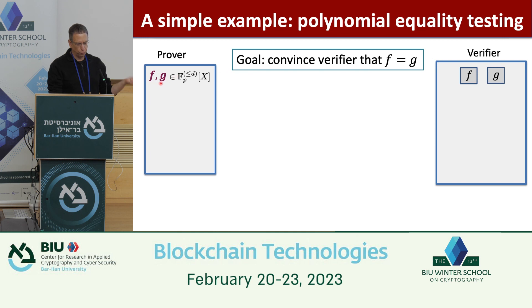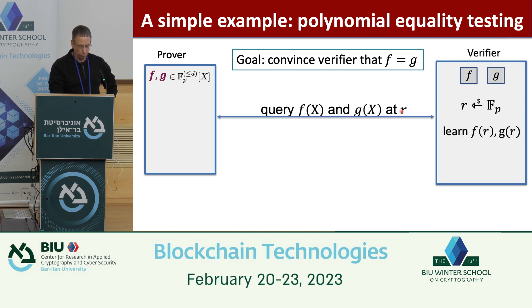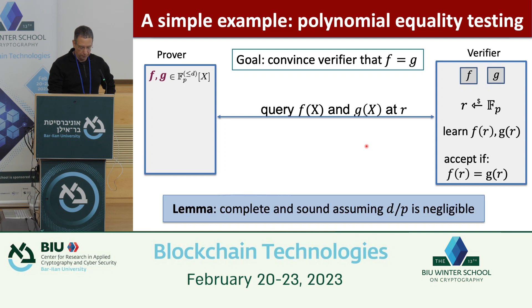Here's the canonical example: the prover has f and g, the verifier has commitments to both, and the prover wants to convince the verifier the two polynomials are equal. The protocol: the verifier chooses a random point r, queries f and g at r, learns f(r) and g(r), and accepts if f(r) = g(r). This has soundness d/p — as long as d is small relative to p, this is a sound protocol.